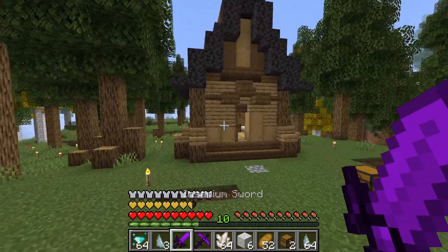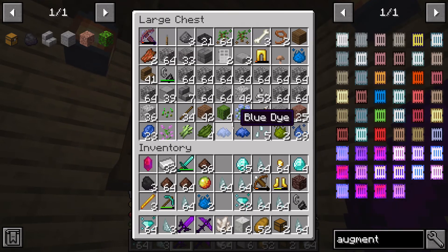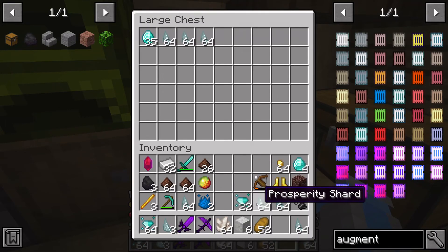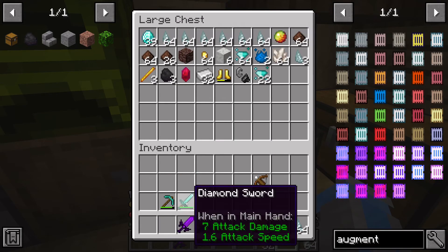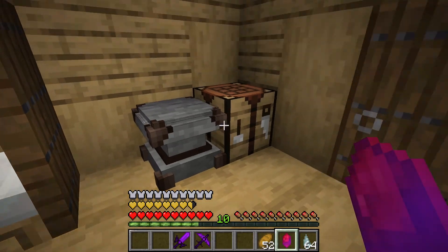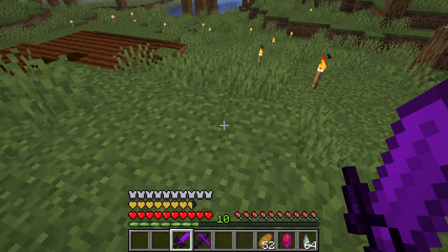I learned something: I did kill a bunch of Wither Skeletons, but no skulls. I'm gonna need to go get Looting. So I think the rest of today's plan is to get some villagers to do some trades. I got a ton of prosperity shards from mining in the Nether, which is just great. But I think it's time to get some villagers set up.